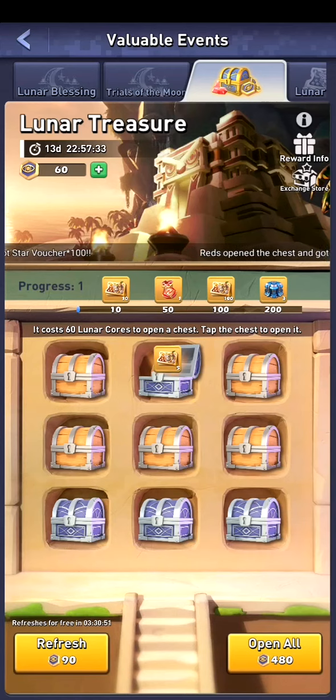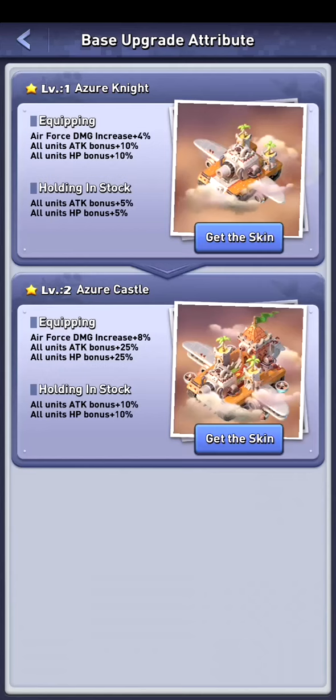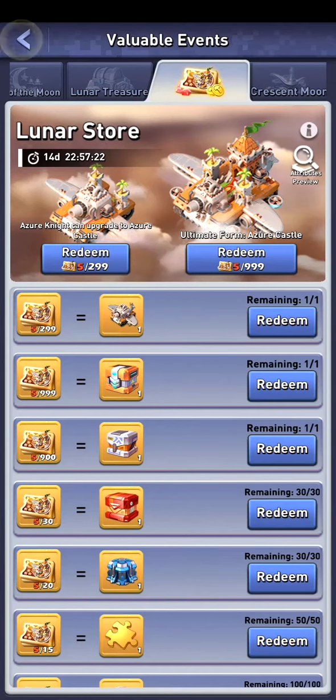There's a chance to get 100 star vouchers — it will show that someone on the server has already got 100. Then we've got the lunar store where we can spend our star vouchers. There's a new base skin called the Azure Knight, or the Azure Castle if you upgrade it. It has an air force damage increase, all units attack, all units HP, and in holding stock also all units attack and HP. It's not a bad skin — the 25 percent bonus for all units is pretty high, and the air force damage increase is really nice.